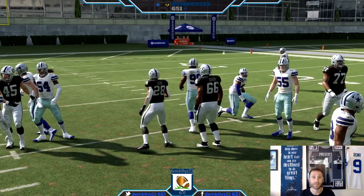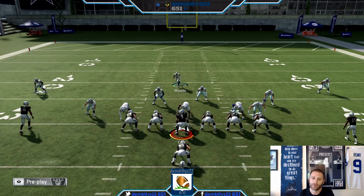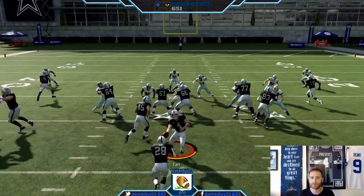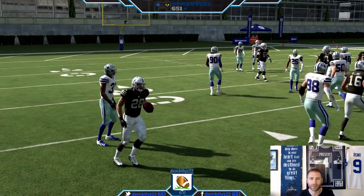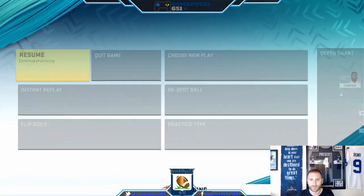Obviously still works extremely well. We'll show it one more time just for consistency's sake. Good defense against pretty much any kind of run. I will say if they throw a pitch, there's a much better chance you'll be one-on-one with the running back. You're not going to get blocked - someone's coming through - but you'll have at least a one-on-one with the running back on a pitch.